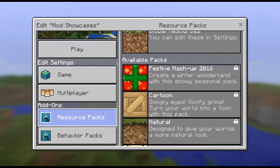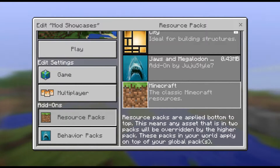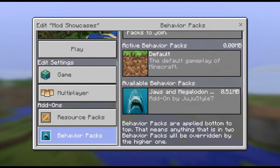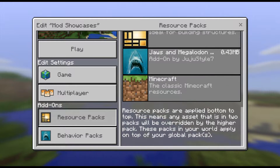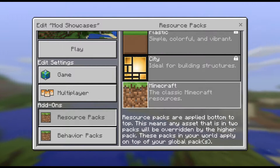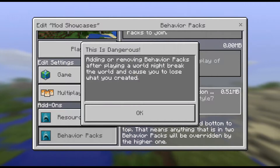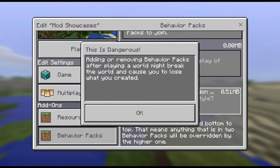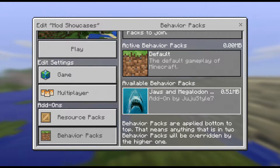Then you need to go down to resource packs, and you'll see the Jaws and Megalodon mod, which is by JujuStyle7. So check out his social media links — they should be in the description, remind me if I forget. Go to resource packs, click on it, press the plus sign, and then behavior packs. It'll give you a message: adding or removing behavior packs after playing a world might break the world and cause you to lose what you created. So be careful of that.